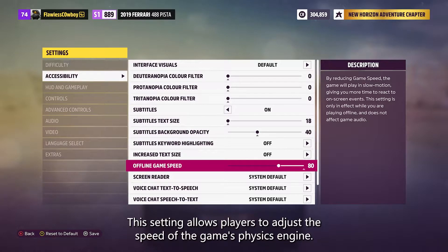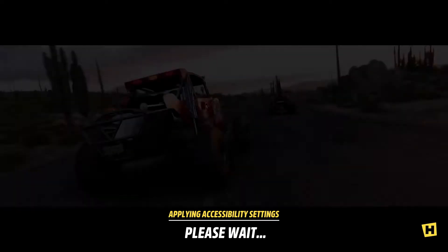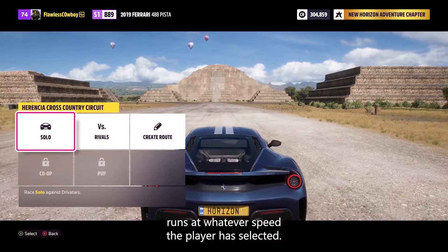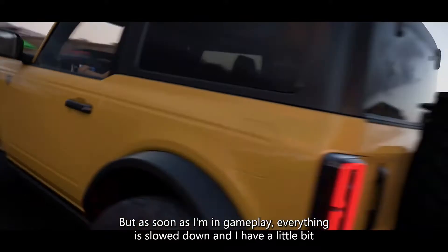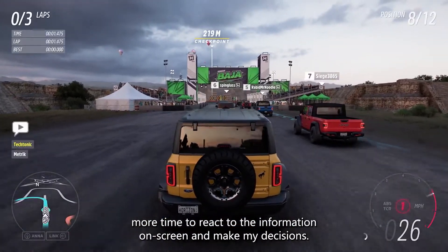This setting allows players to adjust the speed of the game's physics engine. With this setting enabled, the entire game engine runs at whatever speed the player has selected. In this instance, I've chosen to run it at 80%. The game's UI is still fast and responsive, but as soon as I'm in gameplay, everything is slowed down, and I have a little bit more time to react to the information on screen and make my decisions.